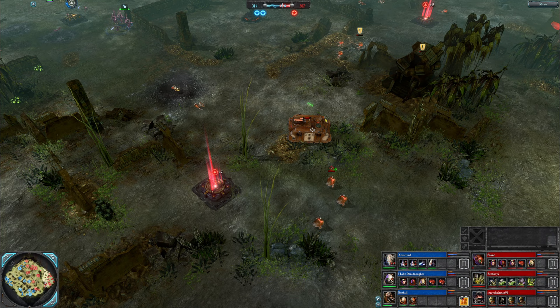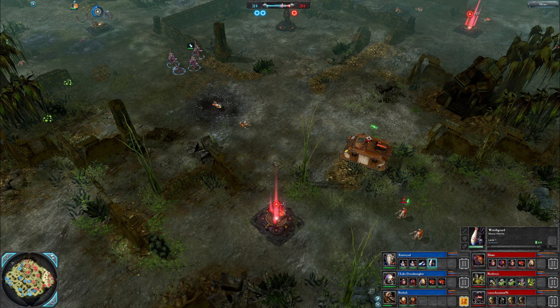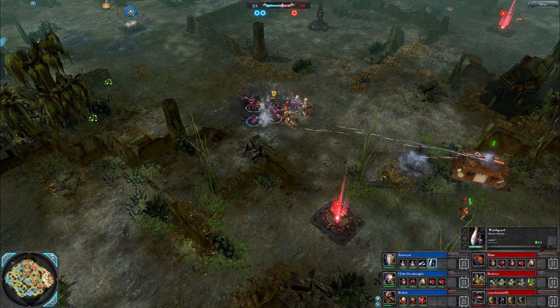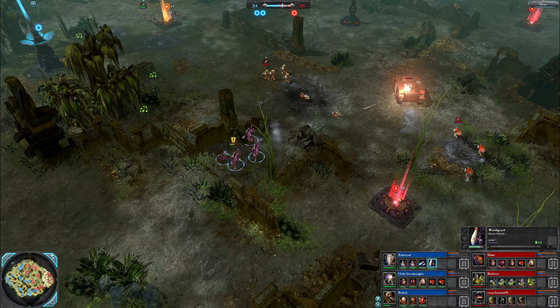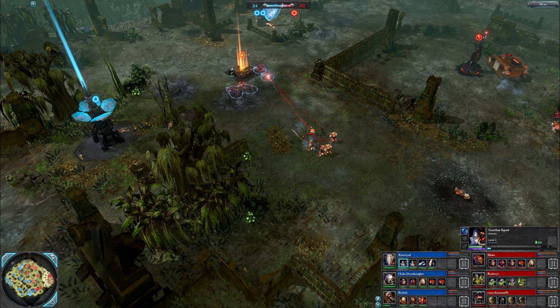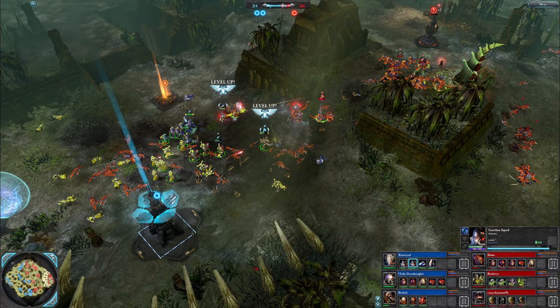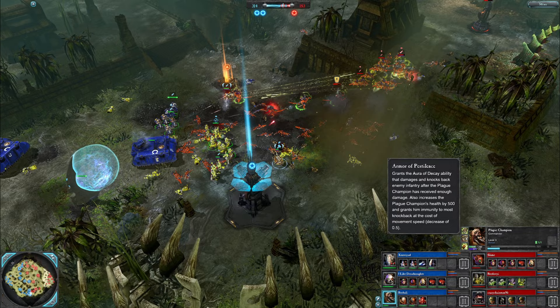Kraken Bolts loaded for the Sternguard — anti-heavy infantry again. Wraith Guard on the prowl but isolated here. Tacs and Sternguard could just tie them up in melee — it seems like that's what they're doing. Not sure they retain damage profile properties of their ammo in melee, but you never know how it's implemented. Grenade — they were mostly alive to it, could have moved a little bit sooner. Back to the southwest — still kicking off. Plague Champion with a Plague Fist and Armor of Pestilence.